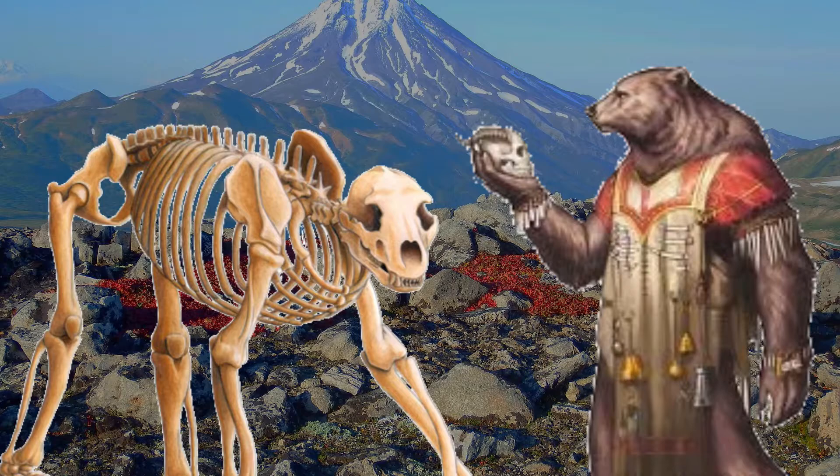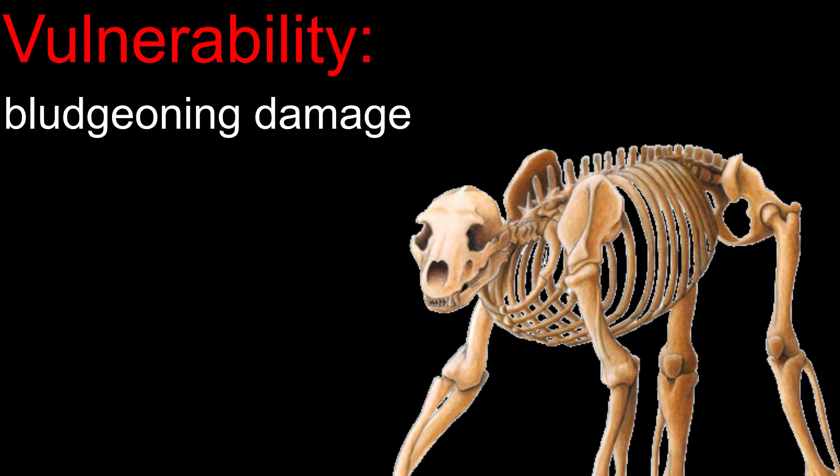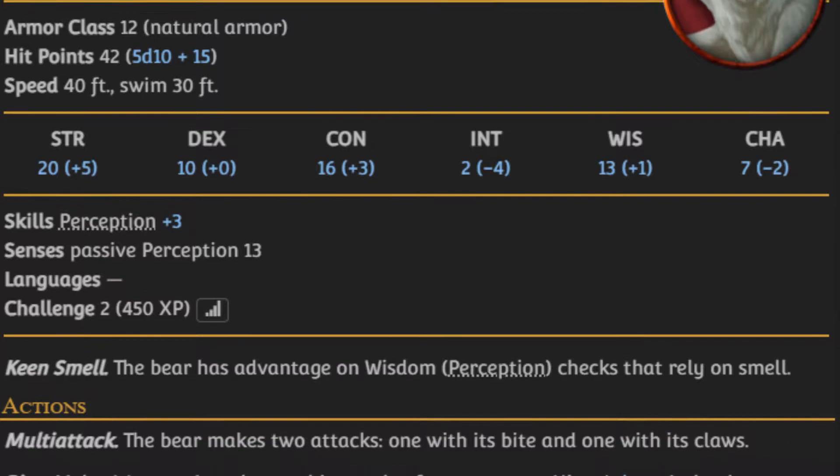If you want to throw your players through a loop, you could throw an awakened brown bear or a skeletal polar bear at them. Both are statistically similar to their normal counterparts, though the skeletal polar bear picks up the vulnerabilities and immunities of being undead — specifically, vulnerable to bludgeoning damage while immune to poison damage, the poison condition, and the exhausted condition. The awakened brown bear, however, gains the ability to speak one language spoken by its creator.